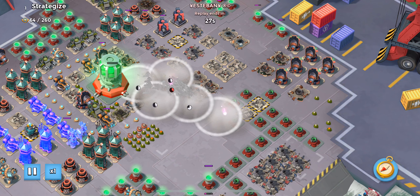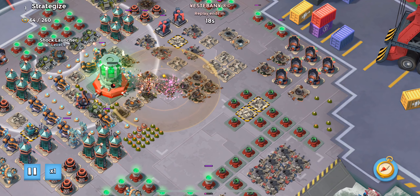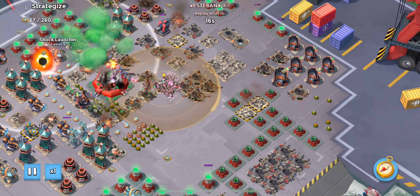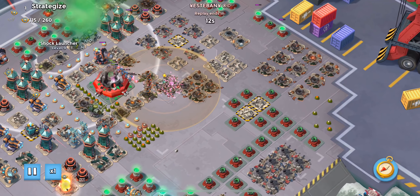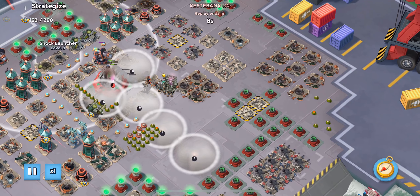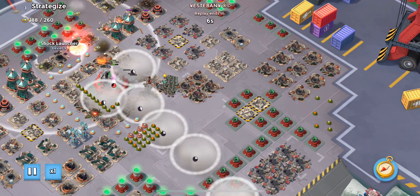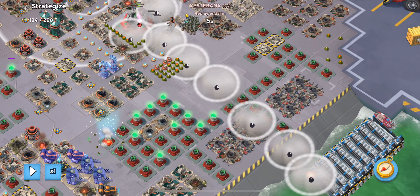Nice triangle smoke there. Gets the heavies in front to take any splash damage — which I guess will be that shock launcher — gets critters out and one-shots the core. I would be surprised if he lost any troops on that one. This is another AZ tutorial video brought to you by Leyendas. Impressive, Esteban. Hope you guys have a good day and happy booming.